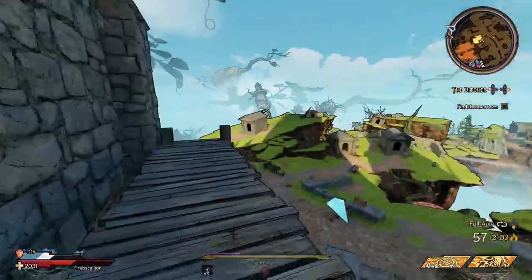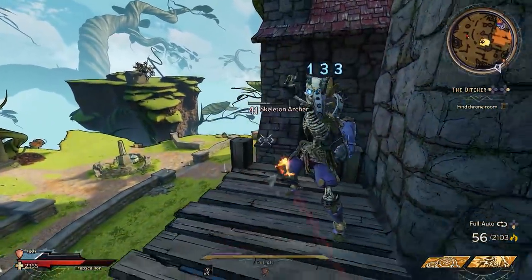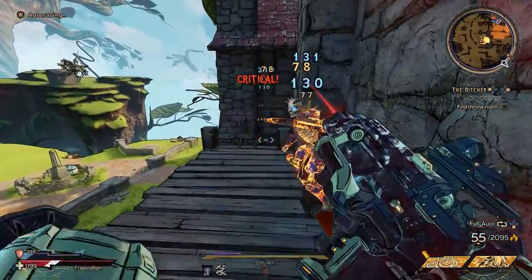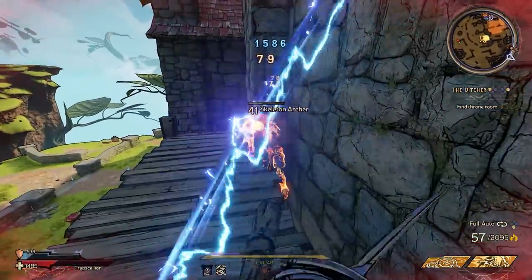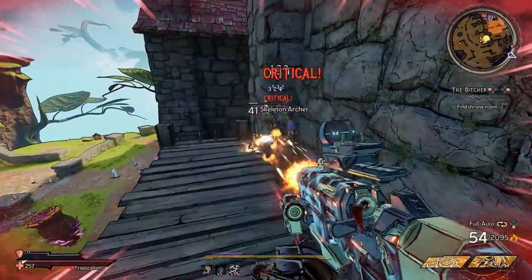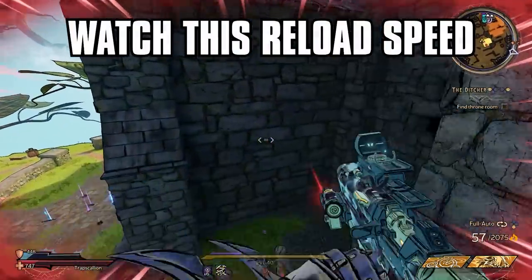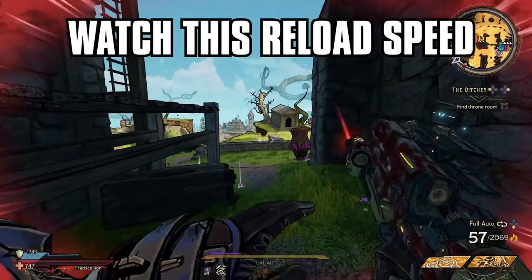This weapon is not just limited to the Stabomancer, since that 40% reload speed is beneficial to every single class. The weapon also features a higher base damage than many other melee weapons, although on Chaos 20 it doesn't feel that strong on builds that aren't melee focused. It can still do some pretty good damage.